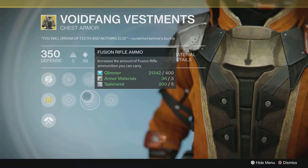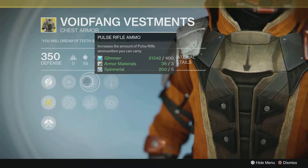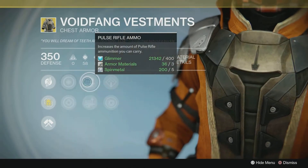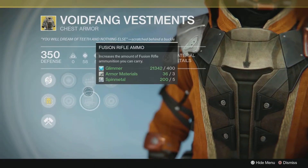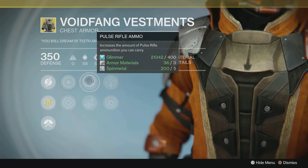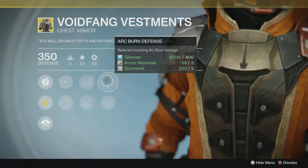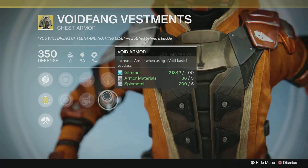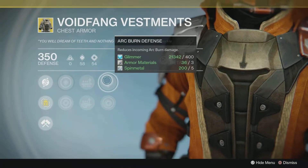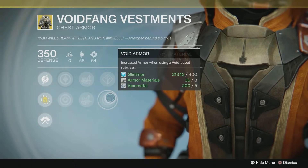In the second column we have increased Discipline or Strength. In the third column we have Pulse Rifle Ammo or Fusion Rifle Ammo — pick whichever you prefer. I don't use either much but I'd go pulse rifle. In the last column we have Arc Burn Defense — reduces incoming arc burn damage — or Void Armor — increased armor when using a void-based subclass. Interestingly there's Arc Burn Defense here but Void Armor there; I would obviously choose Void Armor.